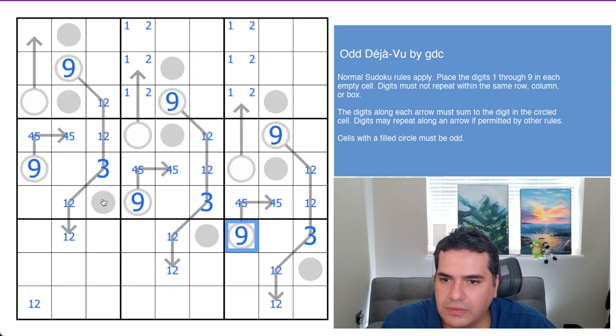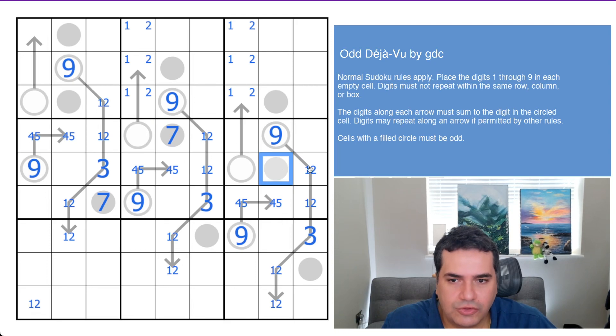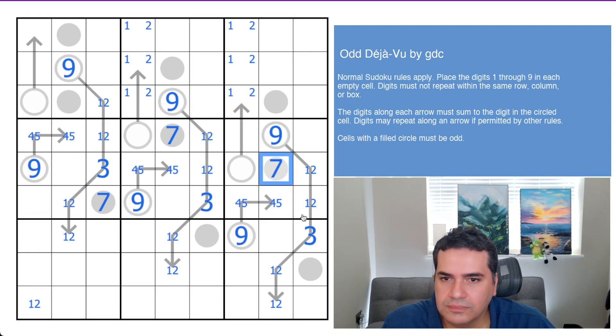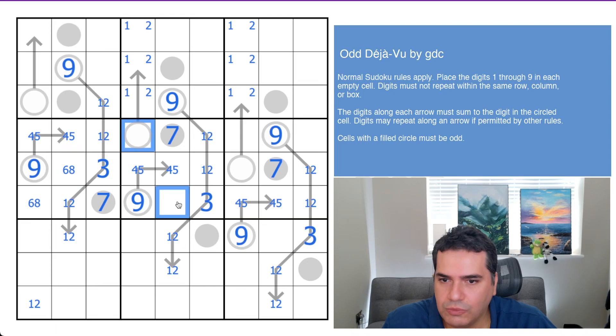Now looking at these digits — they see one, three, five, and nine, so this can only be a seven. Same is true for this one: one, three, five, and nine, this can only be a seven. And remember, filled circles must be odd — so we've got one, three, five, and nine; that's also a seven. That gives us a six-eight pair — let's fill in the easy ones.